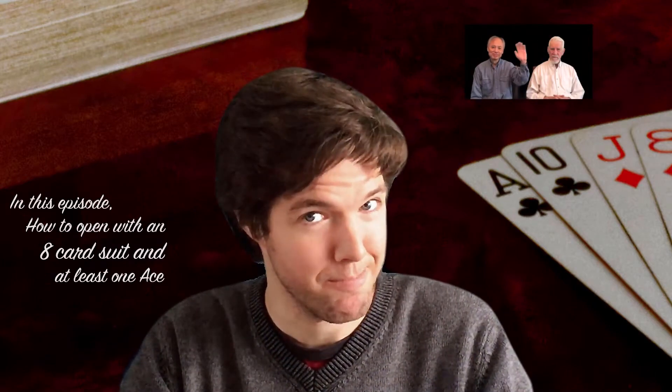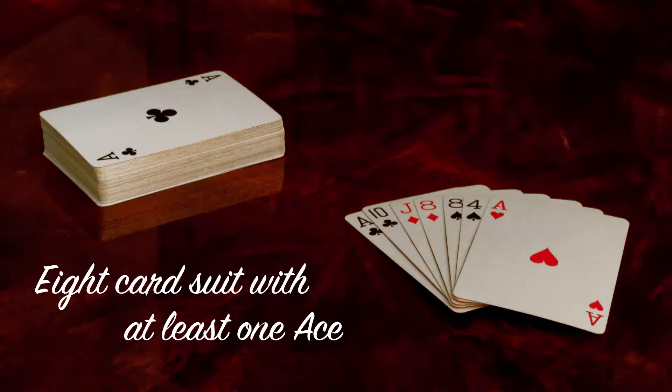Now, here's Brian. Today, we're having a look at opening the bidding of an eight-card or longer suit with at least one of the four aces by initiating the four clubs sliding Gerber convention.